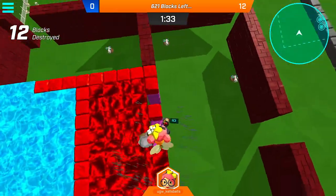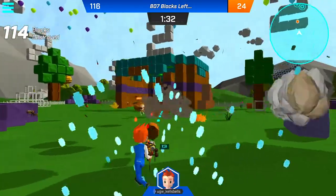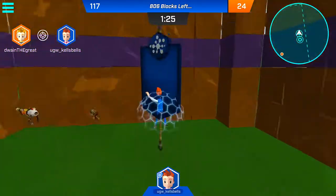While you're wreaking havoc in Rampage mode, hazards like lava and poison blocks, as well as other players, are still able to eliminate you. Be careful, or you may find yourself giving points to the other team.